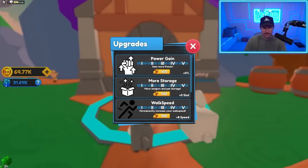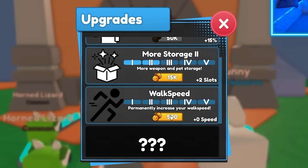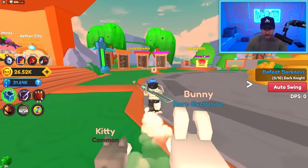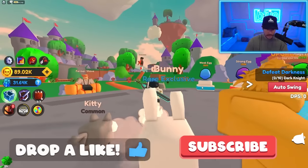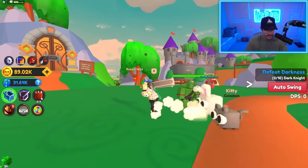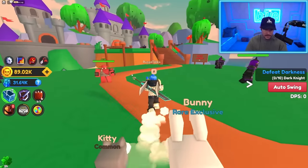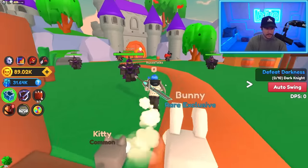Let's check out the upgrades — this is gonna cost coins, we can increase this pretty high. More storage, walk speed is nice. There's also a shop to become powerful. Daily chest — might as well grab it. Make sure you like the video and subscribe if you haven't already. There's also time trials. It's kind of like a simulator — like anime fighter or fighting sim mixed with a sword simulator game mixed with pet sim. I see what they're doing here.